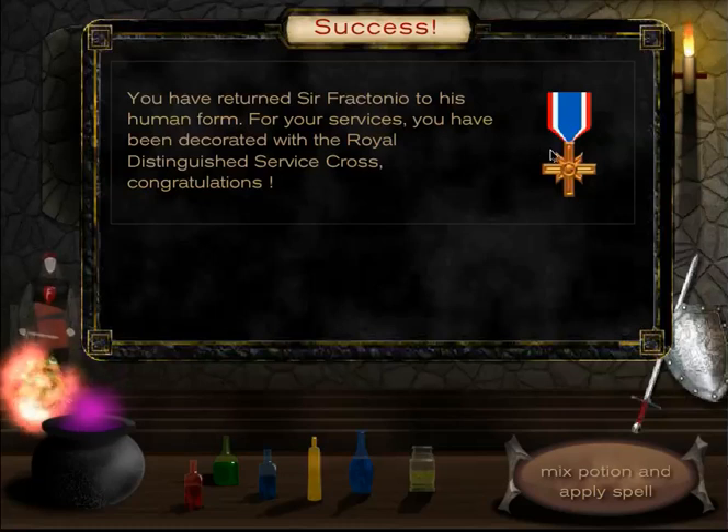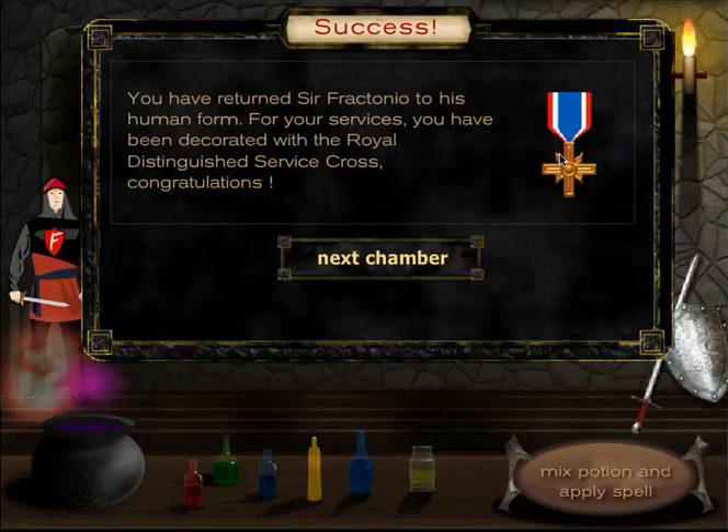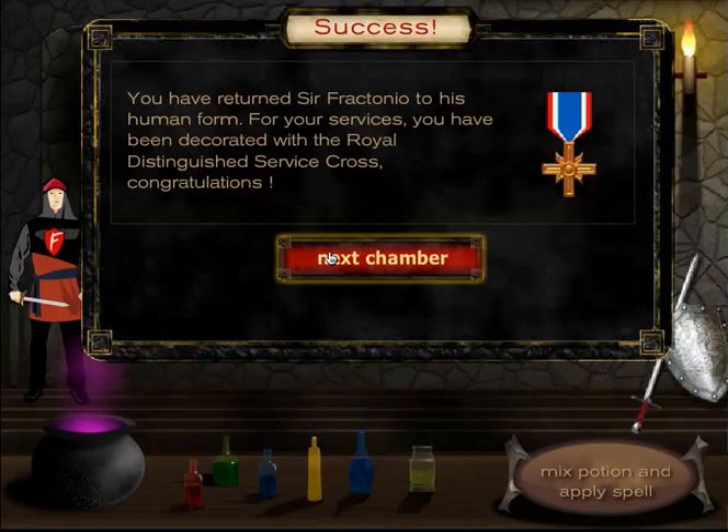And I have earned my first badge. I want to earn all five of these badges that represent the fact that I have returned a member of the Royal Family back to their human form. You have returned Sir Fractonio to his human form. For your services, you have been decorated with the Royal Distinguished Service Cross. Congratulations! Then I move on to the next chamber. That is how you play Computation Castle.